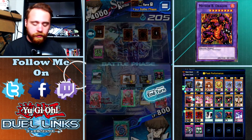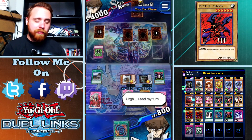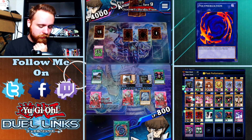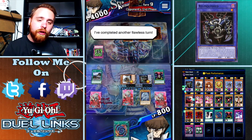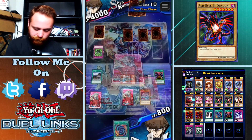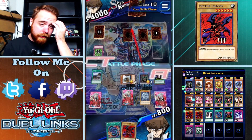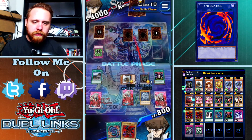Now my Relinquished has 2500 defense and my Sonic Bird is in defense position, so unless he summons a trampler that does piercing damage, he's not going to be able to take me out this turn. He's ending his turn - give me Mirage Dragon. I draw Meteor Dragon - that's not what I want. Where are all my Red Eyes? I'm going to keep Sonic Bird in defense position and go for the attack.